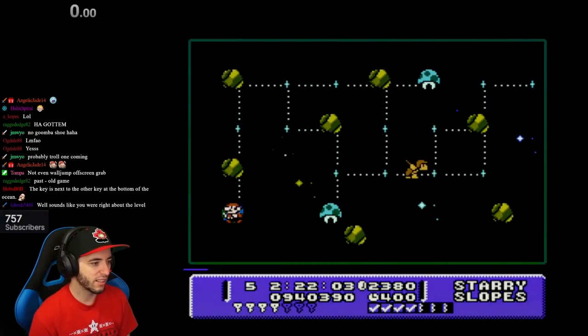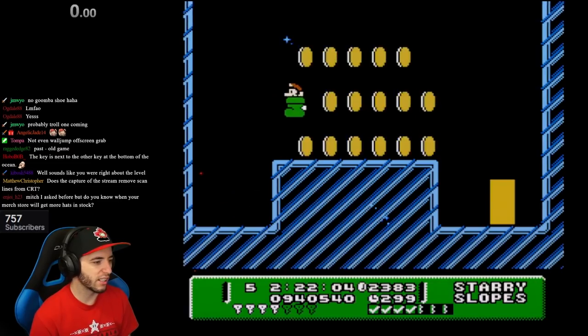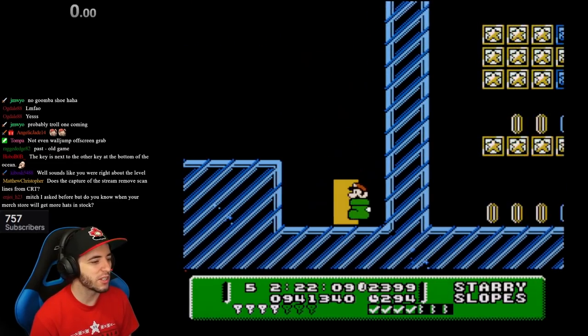Space. Look, I'm leaving the world. That's so cool. So the warp whistle gives me like item heaven, right? Why do I just have a random Goomba Shoe?